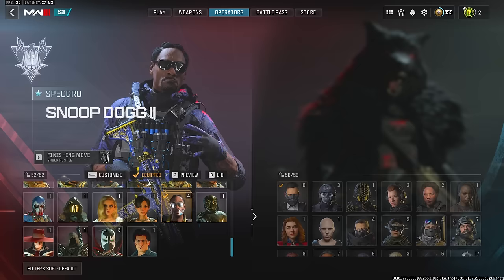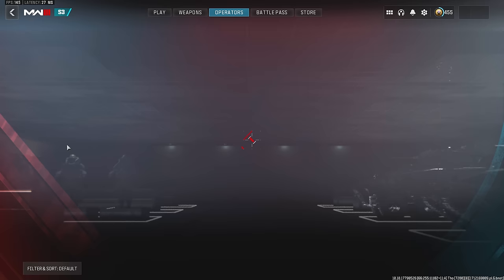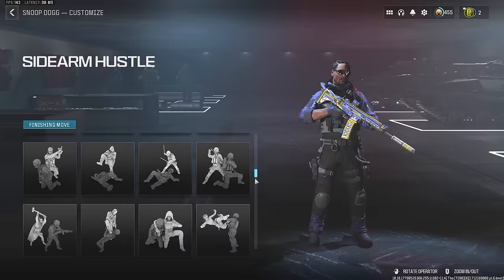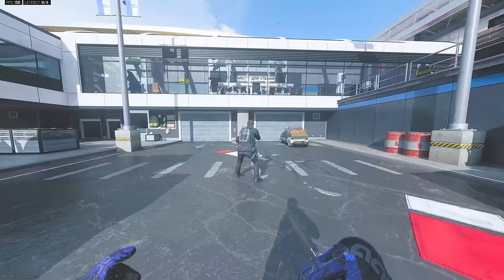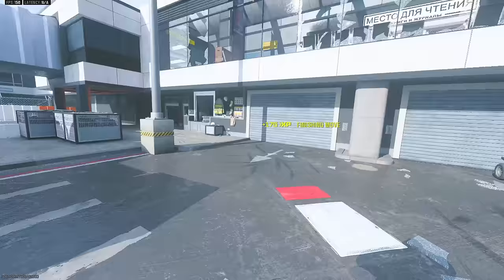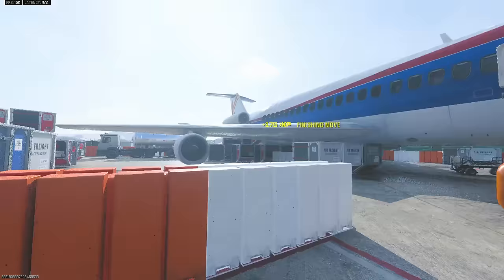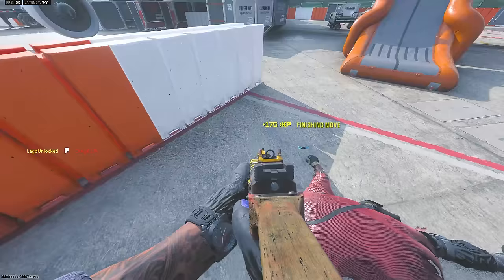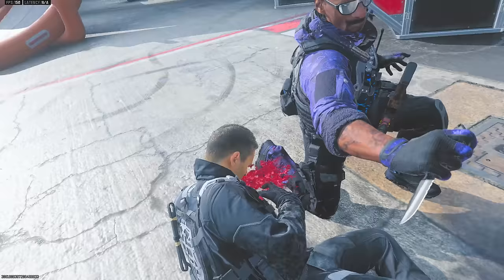For the default Snoop Dog operator finishing move, the Snoop Hustle, this finishing move is special — it has Snoop Dog's name above it, meaning it is locked to Snoop Dog and cannot be equipped on any other operator. No other finishing move in the entire game is locked to an operator. It probably has something to do with copyright, since even the 21 Savage and Nicki Minaj finishing moves can be used on everyone. The standing version plays music during the execution with Snoop Dog saying 'Smoke his ass' — it's one of the finishers that plays music during the execution.